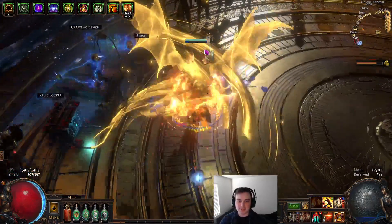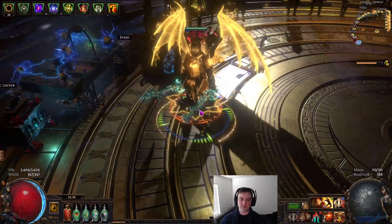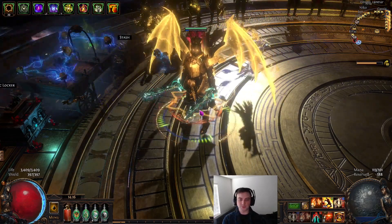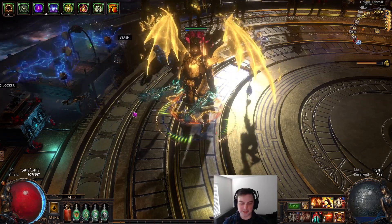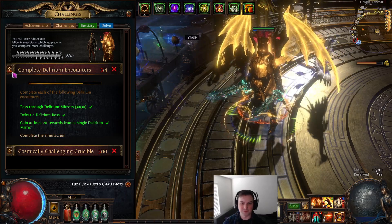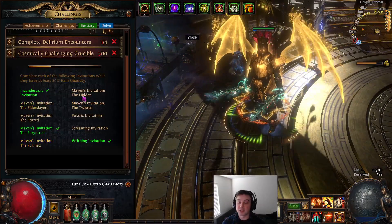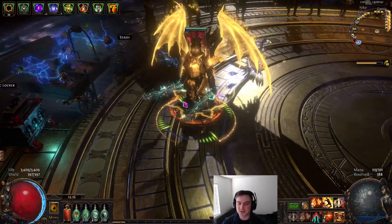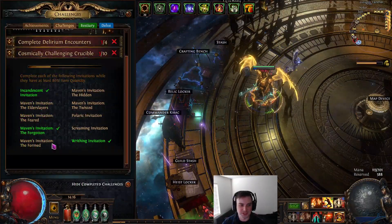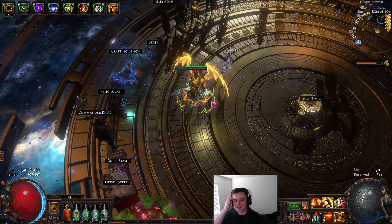What's going on, slightly sick here once again. This is probably going to be my last character for 3.20 Sanctum league. I'm at 38 of 40 challenges — I'm leaving off 'Complete the Simulacrum' which I tried, and I'm leaving off 'Cosmically Challenging Crucible' because absolutely not. Doing the Feared with 80 and some of these other ones just sounded like not a fun time.